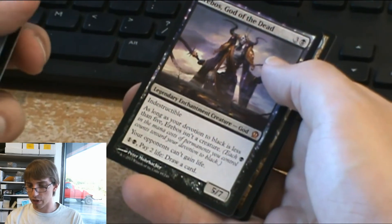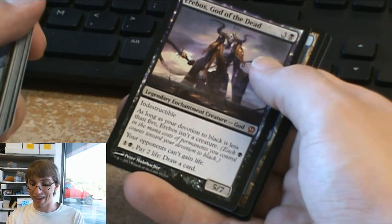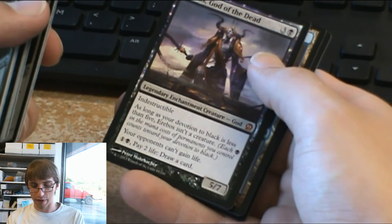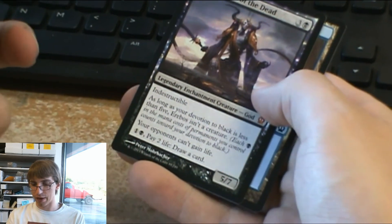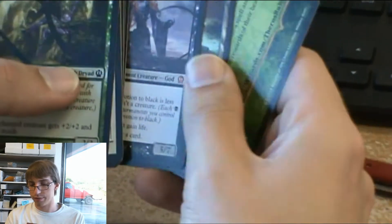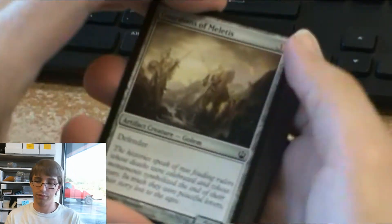Erebos, God of the Dead — 4 cost overall. Legendary enchantment creature god, indestructible. Devotion to black less than five, he isn't a creature. Your opponents can't gain life, and you can tap 1 colorless and 1 swamp, pay 2 life to draw a card. He's a 5-7. He has better stats than the white god, which is a 5-6. I think he has a way better ability. His artifact card goes perfectly with him — you're gaining life while paying life to keep drawing cards. Two mana left over for the turn? You can draw a card. He's really good.